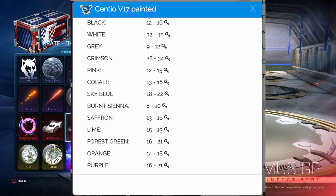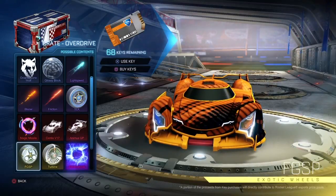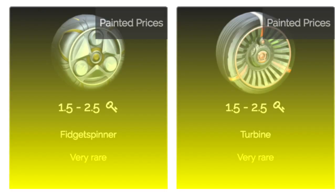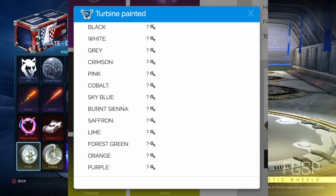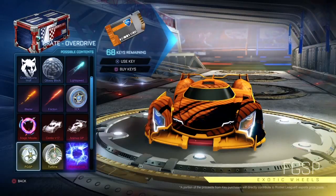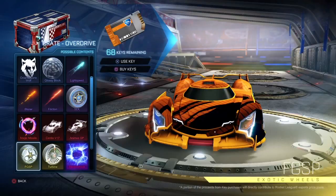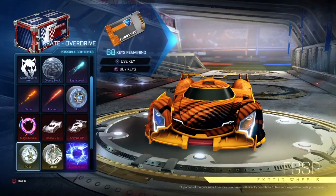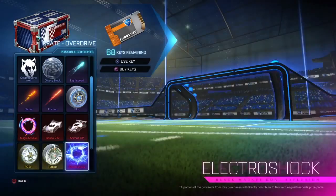Unfortunately the fidget spinner and turbine wheels are worth very little because of their poor design. If you can get anything over two keys, accept immediately. Rocket Prices doesn't even have prices on these wheels yet. For your price guide on painted variants, think about how much the K2s were selling for painted when the Nitro crate first came out — not the Dracos, because the Dracos are way better — but base your guide on what K2s were at launch. And again, sell high, buy low.